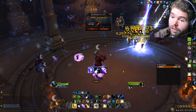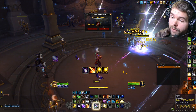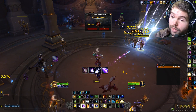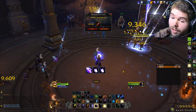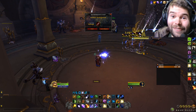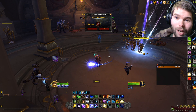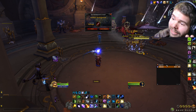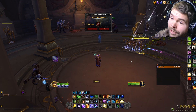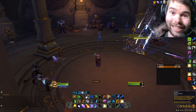Spamming Starsurge, using Fury of Elune - never skip the procs, never ever skip the procs. Out of Eclipse, cast Wrath twice because you want to stay in Eclipse as much as possible. As you guys have seen, we were doing upwards of 300k DPS in PvP combat, spamming instant cast abilities. Starfall hits for around 40k, guys.